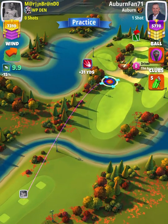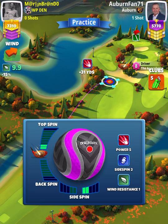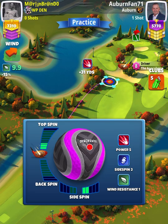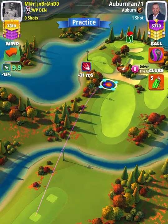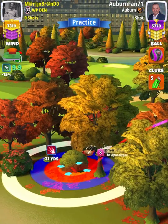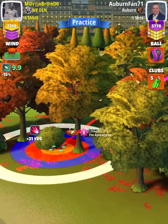We're going to start off by applying 2.5 topspin with 2 rightspin. We're going to position ourselves so that the bullseye is centered on this little bush as shown. We are having to push slightly into overpower. This little green bush right here is our aim point.